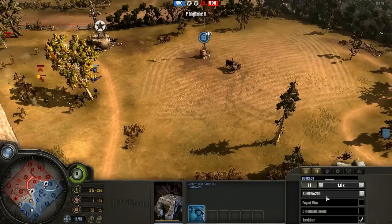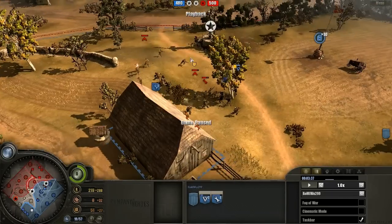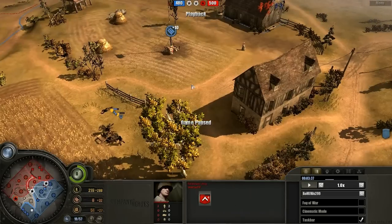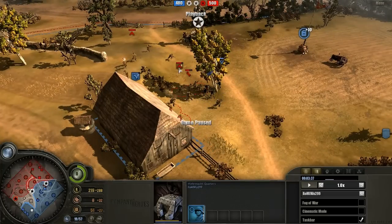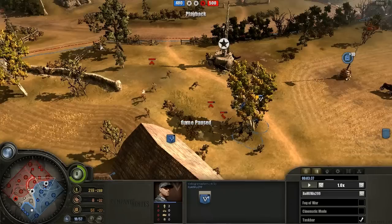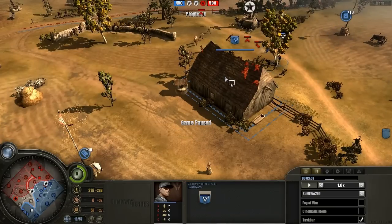This particular build is interesting to me because it's one I find preferable. Right now, pausing, we see a vulnerability: the American player has three rifles on the field in fairly advantageous positions, focus-firing this low-health Volks squad. The Sniper has not popped yet. This is a very fragile time in this build and something you need to keep in mind — right before your Sniper hits the field, your opponent is going to outnumber you and can push you off.